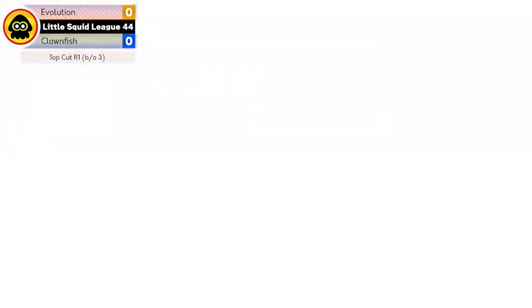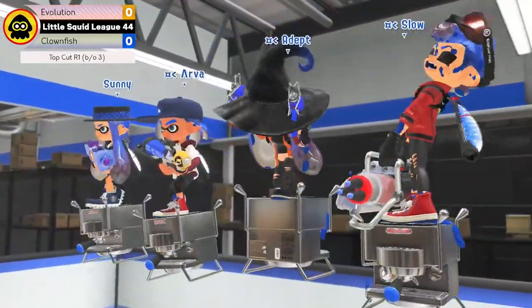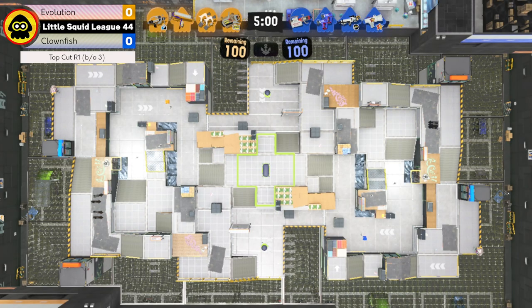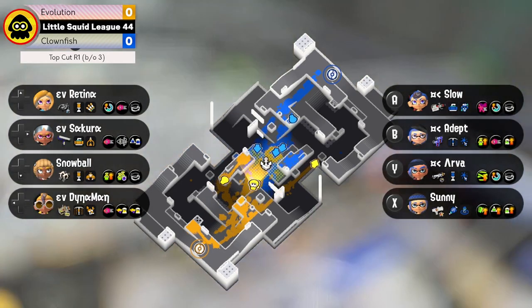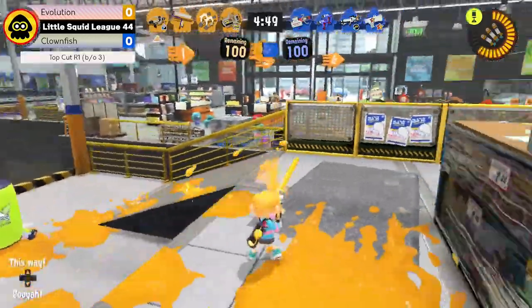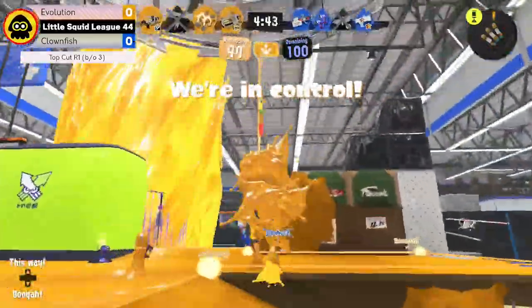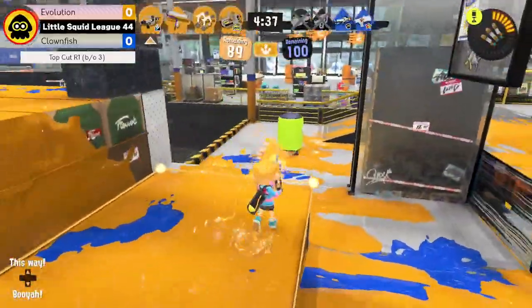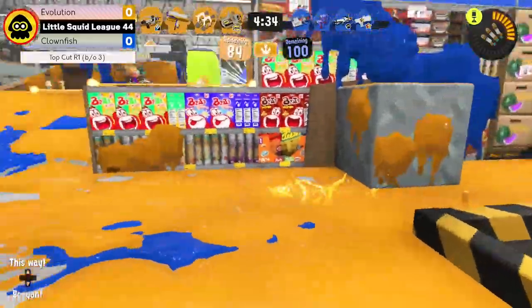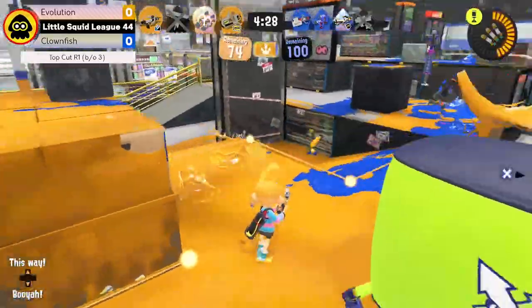We've got some pretty decent comps on these teams — a lot of weapons that aren't seen very often. On the side of Clownfish there is a Custom Junior and a Forge Splattershot Pro, two weapons that aren't seen often. On Evolution's side you have a Splat Roller — a more meta-ish comp with the roller, the dualies, and Explosher, which is really good on Zones since it is a huge painter. So far Evolution is doing their thing, getting a quick hold and getting it down to 70 in the first 30 seconds.